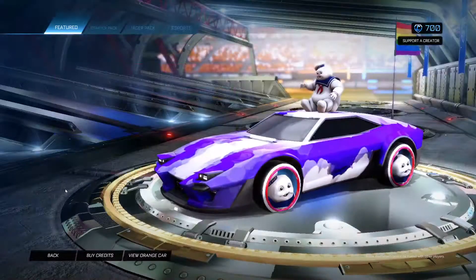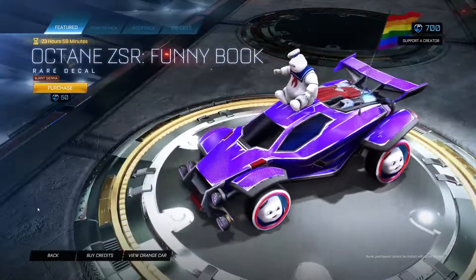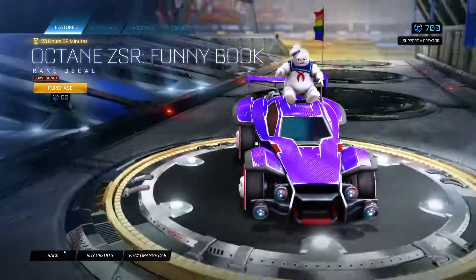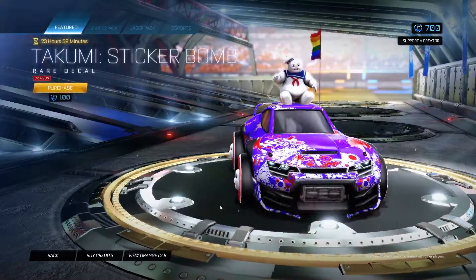We have the Octane ZSR Funny Book, and that's in Burnt Sienna. The Burnt Sienna is not very obvious, I'll be honest. But more ZSR stuff — can't complain, it's still in the shop.